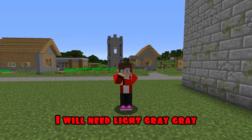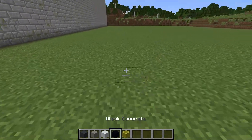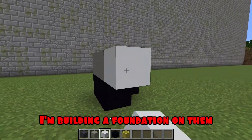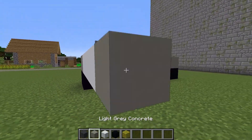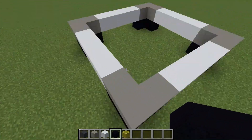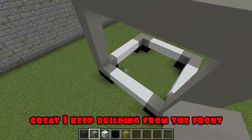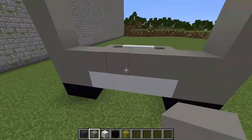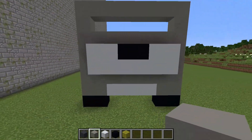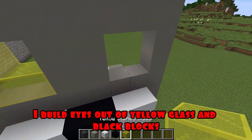For the first round I will need light gray, gray, black, and white concrete, as well as yellow glass. I'm starting construction — I'm putting black blocks. I'm building a foundation on them. I continue to build the framework. Now I'm starting to build a building. I keep building from the front. Building a black nose. I do it a little higher from above. I build eyes out of yellow glass and black blocks.